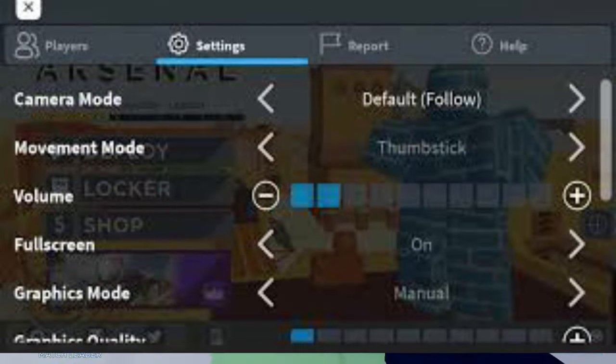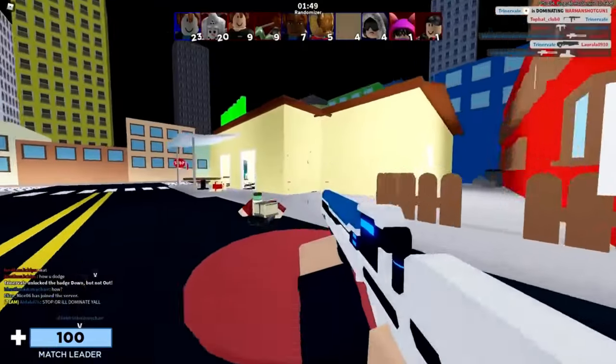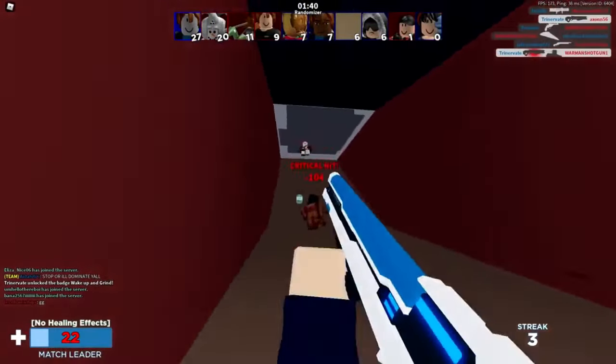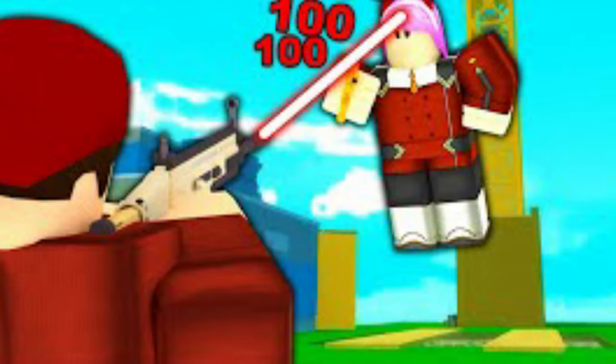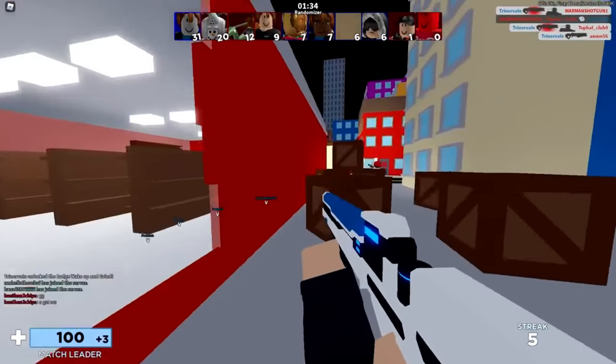Having a low sensitivity in the game is always better. You can make smaller, more accurate movements with lower sensitivity. Lower sensitivity can assist you in preventing overshooting your target when snapping your crosshairs to an enemy, and it smooths out natural twitches and micro adjustments when playing.